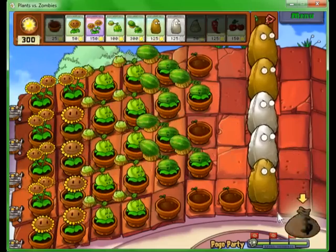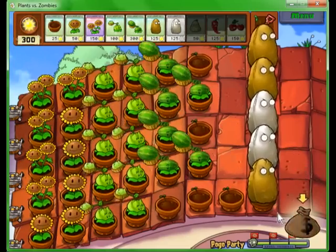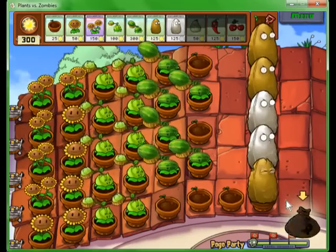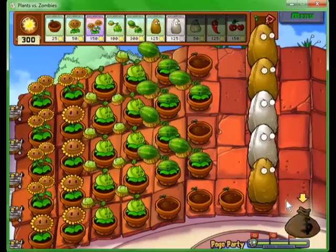And there we have it — Pogo Party, ladies and gentlemen. It's a medium difficulty minigame. Basically just get your sunflowers up, then get your defenses up, then build your guns from the back to the front. Well ladies and gentlemen, that was a wrap. I'm the Raven, and y'all have a good day.